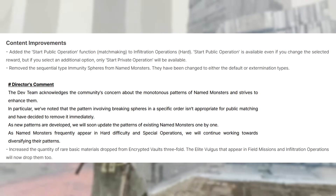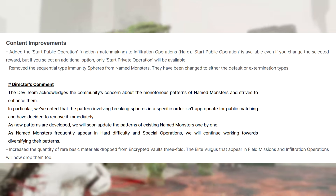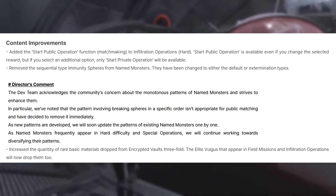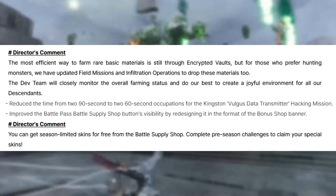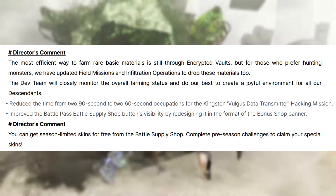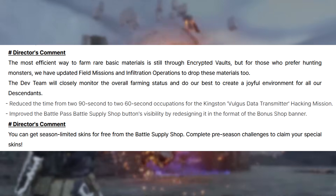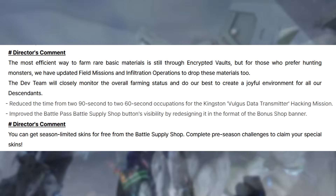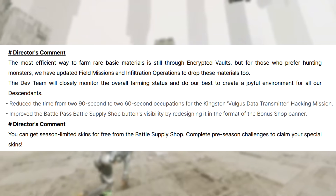Increased the quantity of rare basic materials dropped from encrypted vaults threefold. The elite vulgus that appeared in field missions and infiltration operations will now drop them as well. The director noted that the most efficient way to farm rare basic materials is through encrypted vaults, but for those who prefer hunting monsters, field missions and infiltration operations have been updated to drop these materials too.